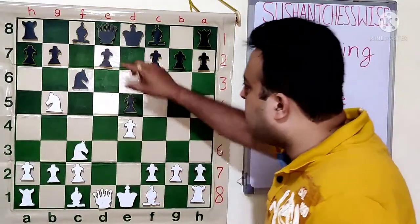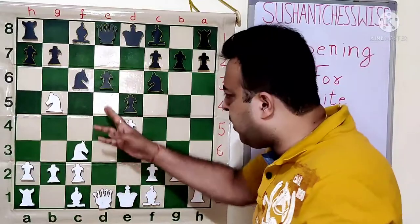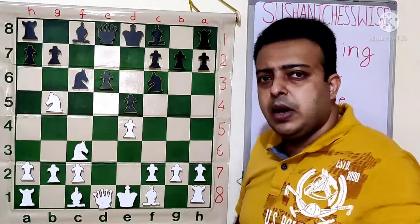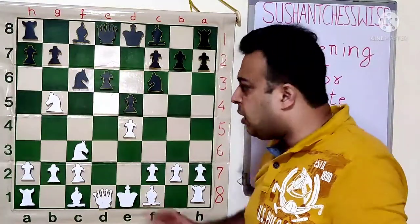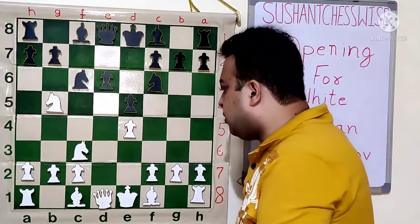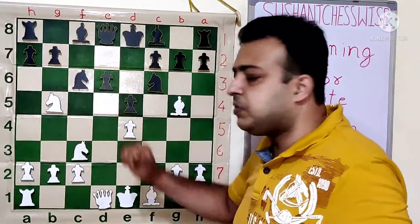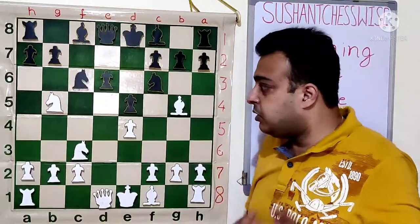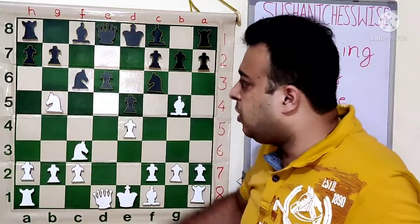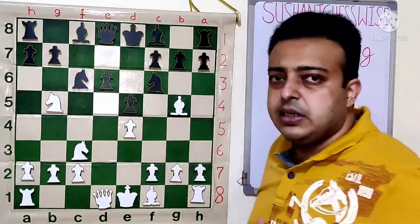After Nb5, black usually plays D6, which is the main line. The D5 square has become somewhat weak and white wants to place a piece there. White will not want a pawn on D5 unless there is a specific tactical idea. So Bg5 is played, trying to go directly Nd5 or Bxf6 followed by Nd5, depending upon the situation. Black's main move is A6 first, forcing the knight away from the dangerous B5 square from where it eyes the C7 and D6 squares.